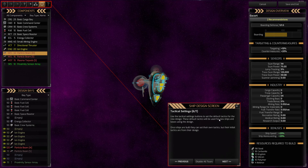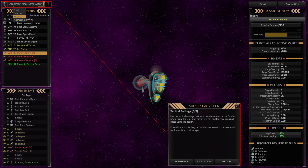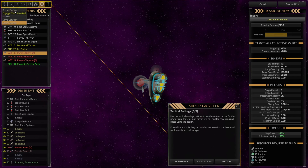Use the tactical settings buttons to set the default tactics for the new design. These default tactics will be used for new ships built using the design - once ships are built they can set their own tactics, but their initial tactics come from the design. You can set things like whether it should retreat when 20% of non-defense components are damaged, set an attack status against stronger or weaker enemies, and set its engagement range for how far away it should go to engage something.